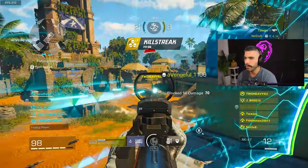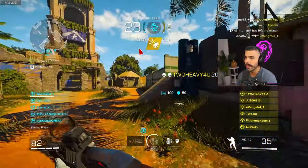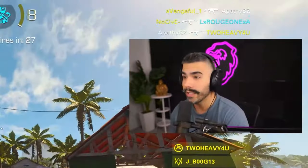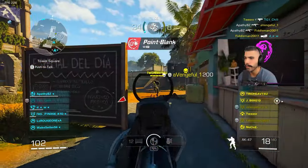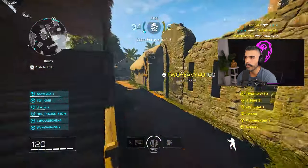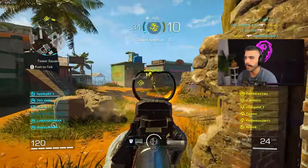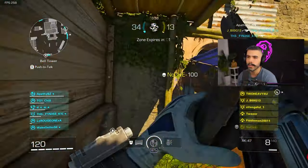Rapid Fire does help with time to kill a little bit. But the cons are just too much — you lose a lot of recoil control. And what is the AK-47's biggest problem? It's recoil control. My specific build is a good medium of everything, and that's why it's so dominant. I don't want to sacrifice recoil or speed and movement, because I don't need Chrome Barrel nor Rapid Fire. Rapid Fire might give you a slightly faster TTK up close, but it's going to be so hard to control.